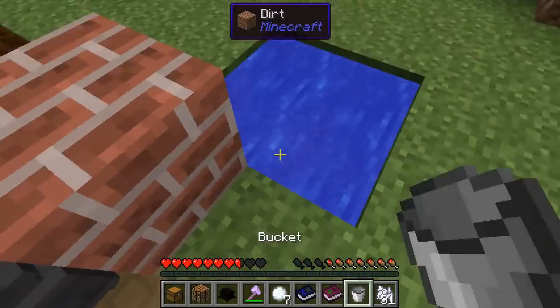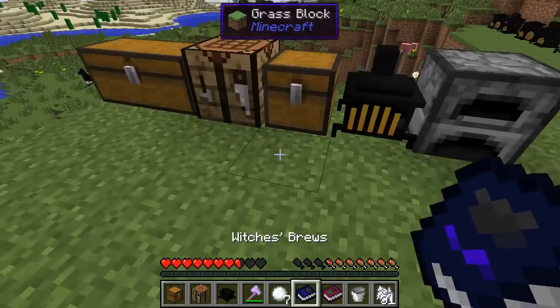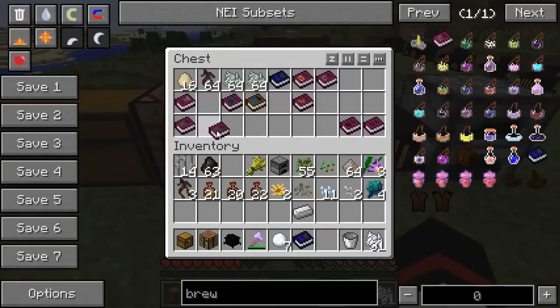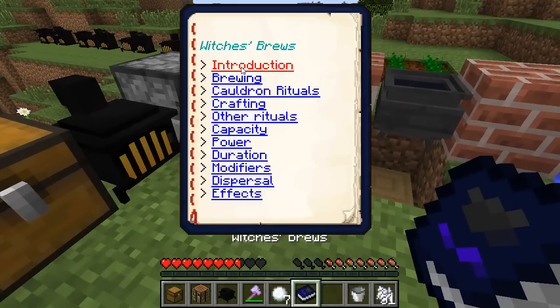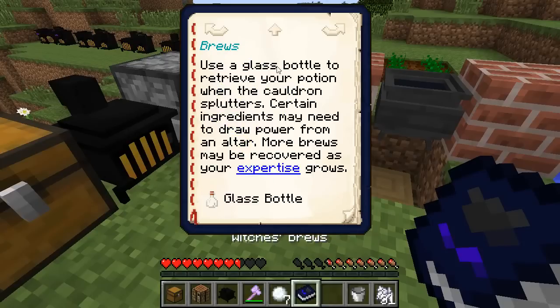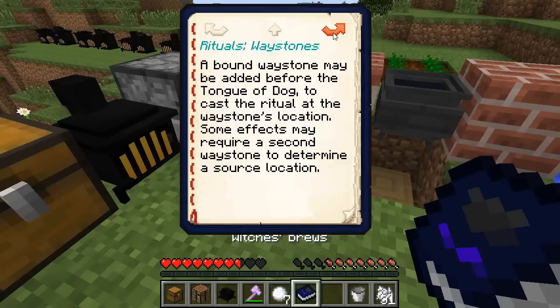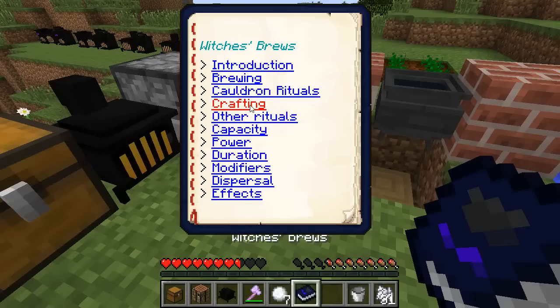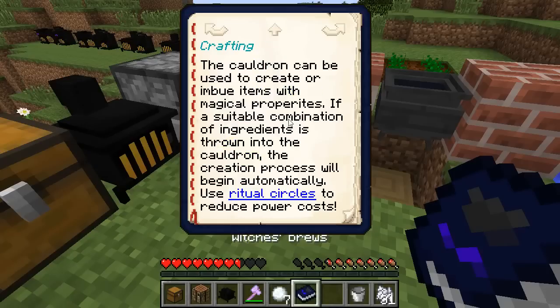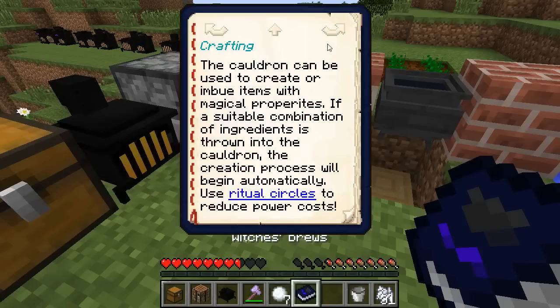Using the anointing paste you turn a regular cauldron into a special witch's cauldron, which takes three buckets of water. Then open your book — the introduction tells you how to fill a cauldron, how to brew things in it, and explains modifiers and the effects system. For now we're going to go straight to crafting, because crafting is what you need to do to get started.